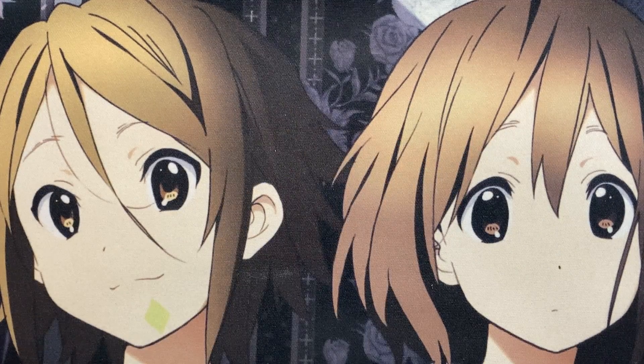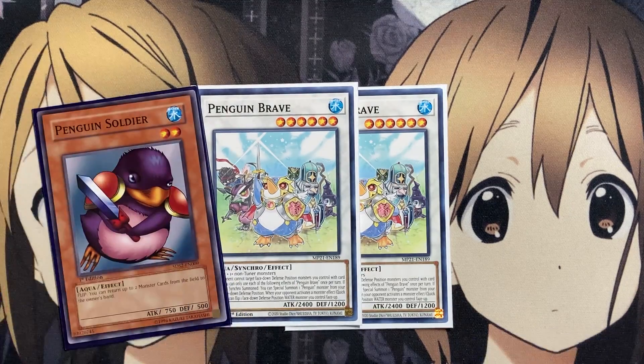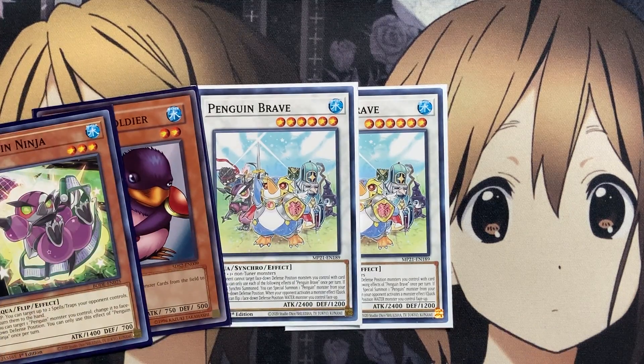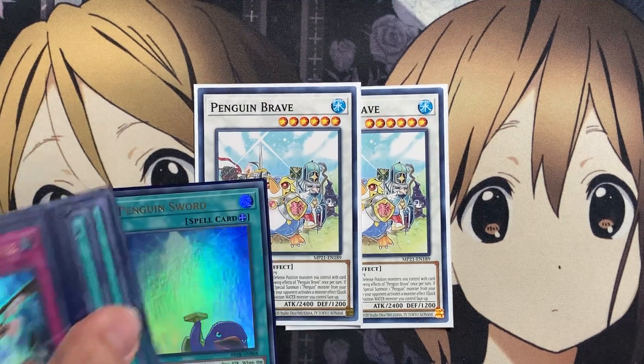Moving on to the extra deck: I run two copies of Penguin Brave. Your opponent cannot target face-down defense position monsters you control with card effects. If it's synchro summoned, you can special summon one Penguin monster from your deck in face-down defense position. When your opponent activates a monster effect, as a quick effect you can flip one face-down defense position water monster you control face-up — triggering a bounce or even a banish with Note Penguin. With Penguin Sword equipped, it becomes a 3,200 attack powerhouse.